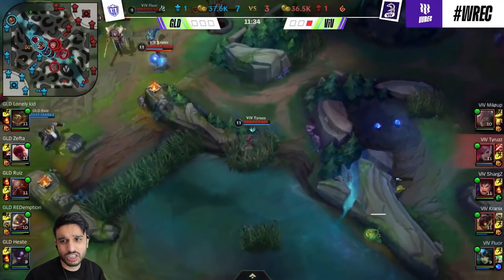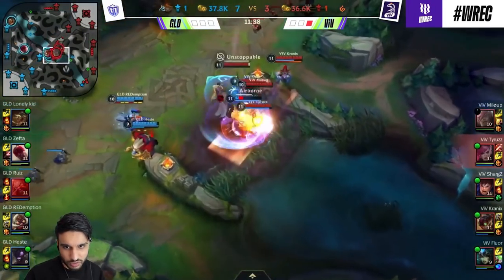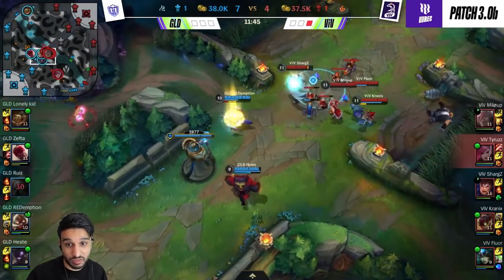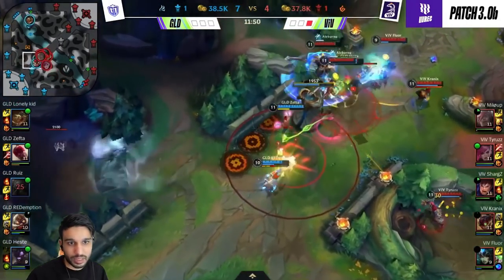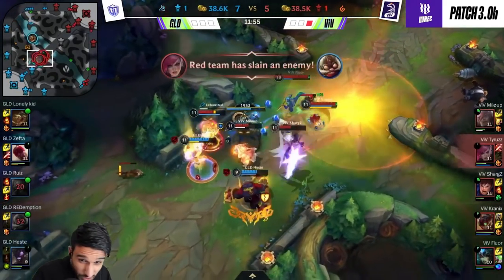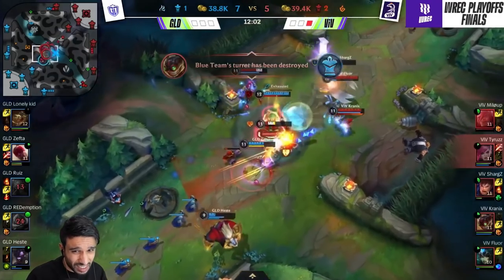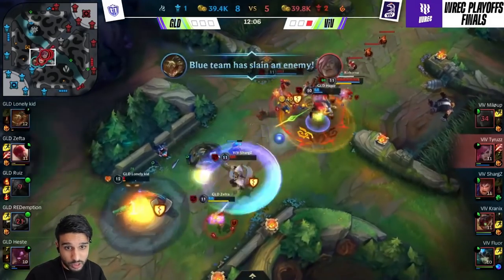Right here VIF Esports is just not bothered — why would they go for that fight if it's not good for them? Milip just catches out the Gragas like it's nothing. And now VIF Esports is going to be the one pushing. Redemption on the Corki is going to try to deny this push, but Hester has none of it — he doesn't even allow VIF Esports to go in. Tyrus with a flash combo going under the turret, and VIF gets the turret regardless. Lonely Kid coming in way too late and he's not going to survive long in that VIF Esports composition.